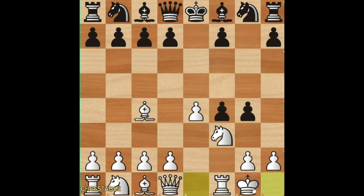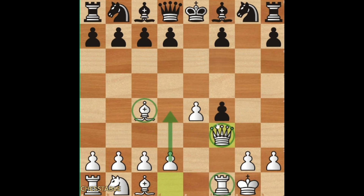Bc4, g4, and castling. We are just sacrificing a full piece, but in return what do we have? Three pieces playing, the center, and the pawn on f4 is going to be lost. And this is a line which can happen quite often.